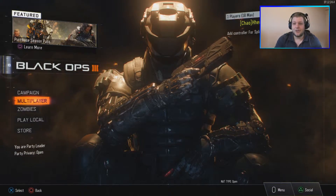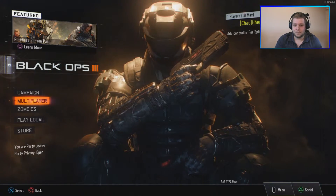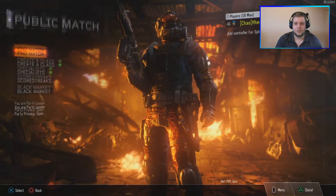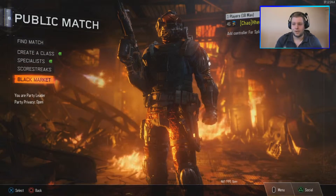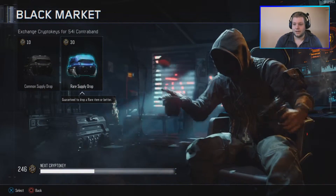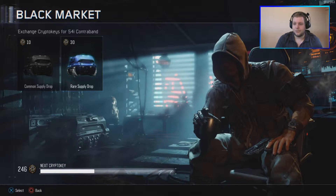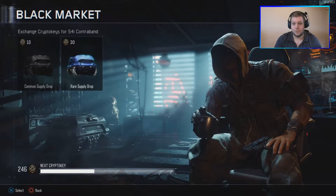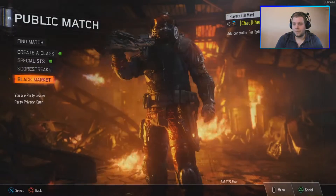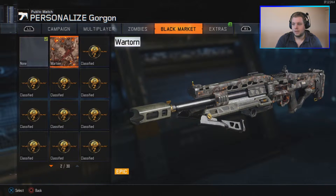What's up guys, welcome to Black Ops 3. Today we're doing supply drop openings. I've screwed up again — I forgot to hit record on the PlayStation and already opened two. We had 300 crypto keys and now we have 240, which means we still have eight packages to go. We already got the Gorgon camo Wartorn, which is absolutely epic, but I can't show you that — I just forgot to turn recording on.